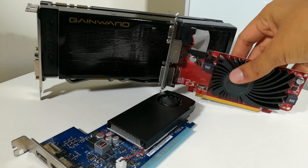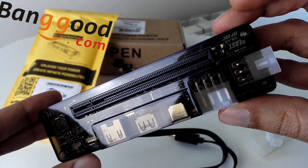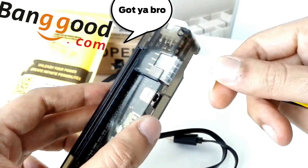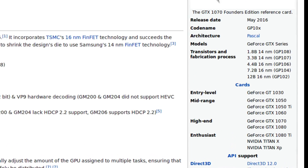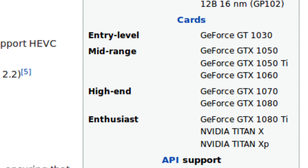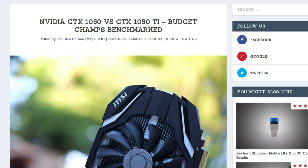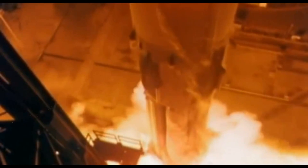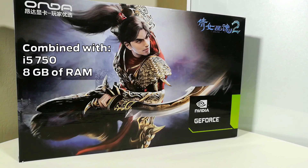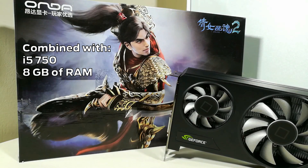One problem though — believe it or not I did not own any decent external GPU. Luckily for me, the guys at Banggood decided to come to my rescue and hook me up with this. This is a Chinese Honda GTX 1050. According to Wikipedia, this is the weakest of the mid-tier GPUs from Nvidia's current lineup. If you are interested in checking this GPU out, the link is in the description. So I am going to combine it with an i5 750 to create the most modern system I have ever presented on this channel, which is good enough for the purposes of this experiment.